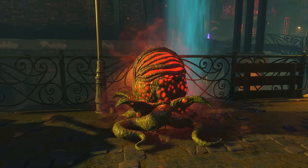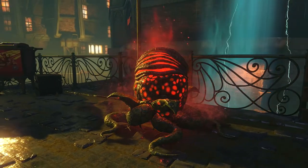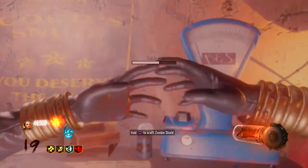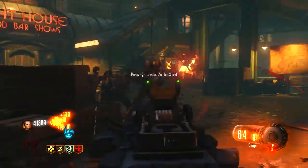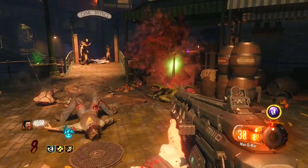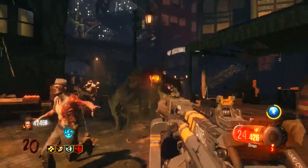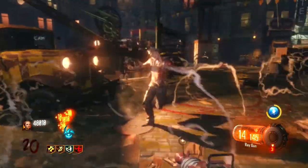Now if you leave the eggs alone for about 5-6 rounds, the eggs will mature to stage 2. During stage 2, the eggs have gotten significantly bigger and are now producing red spores. The theme this time around is that the good items are more common and bad items aren't rare but appear way less than before. Here is a list of items you can get from the second stage: a Parasite, Zombies, Double Points, Carpenters, Blood Money, and decent weapons like the Elkar 9. Overall, I believe that this is the safest stage to harvest the eggs.